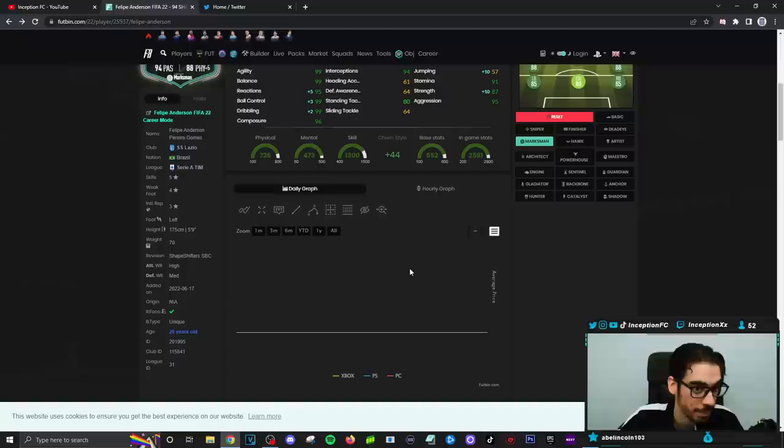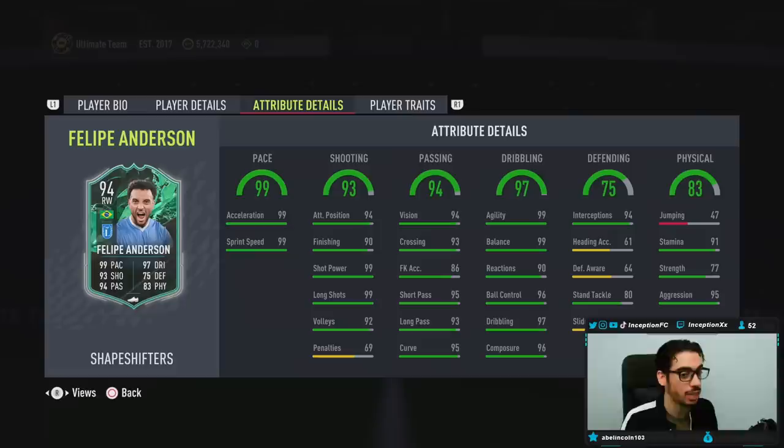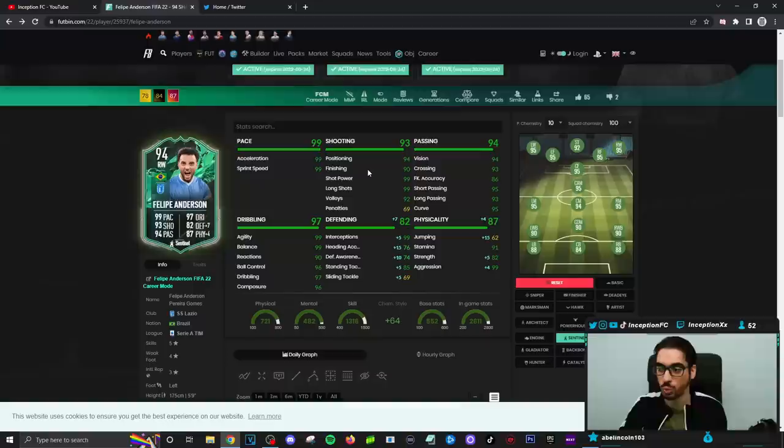This card is a five foot nine player with a unique body type. Definitely looks like a very, very good card by the looks of it. Base card stats for passing is good. Dribbling is going to be in a good area on the marksman chemistry style. He even has 94 interceptions, which is fantastic — whether you're using this card in the side positions or through the middle, you can totally do that too. Defensive stats on this card is a huge plus because you could actually give him a sentinel chemistry style, have defensive capabilities as well as physical ones, but still be fantastic in every other area of the card.